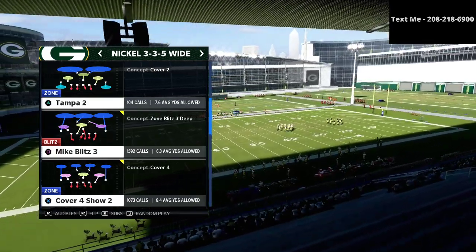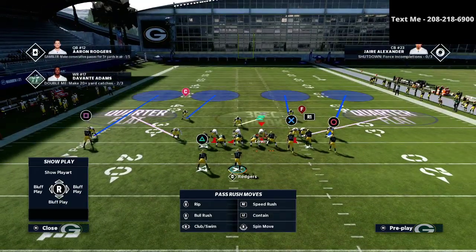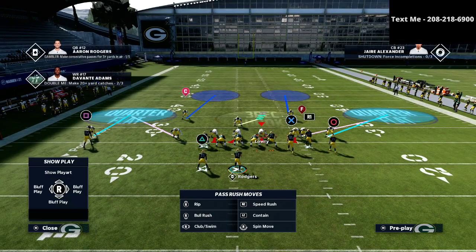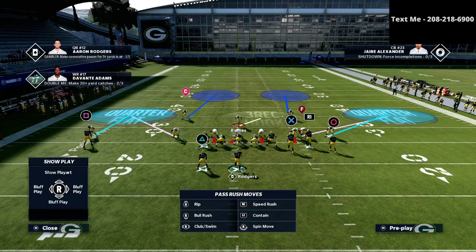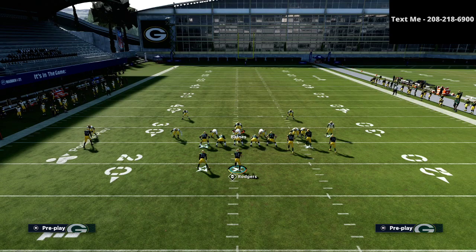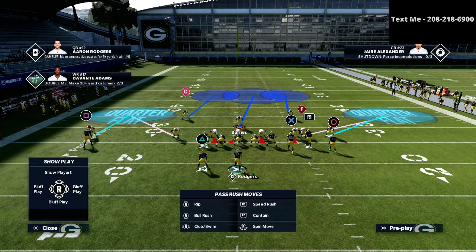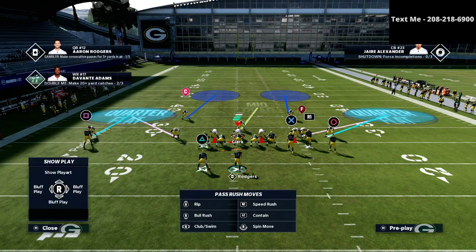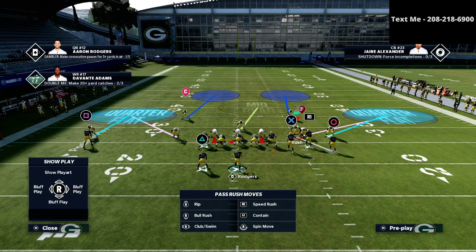The play we're gonna go over is probably my favorite play in the game right now defensively, and that's Cover 4 Show 2. The setup is really simple: we're gonna press coverage, and then the critical coaching point is we're gonna put both of our cornerbacks into cloud flats. Then we're gonna user this middle linebacker — I'm going to put him on a mid read to mimic my user.